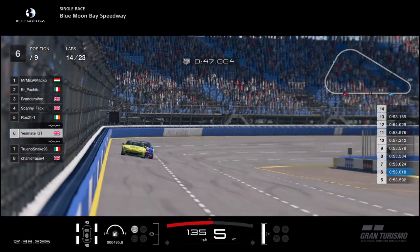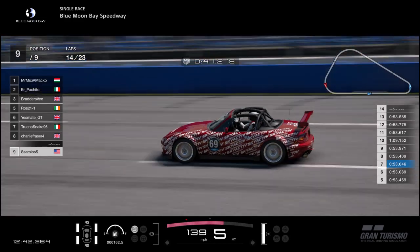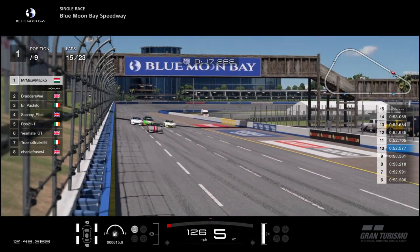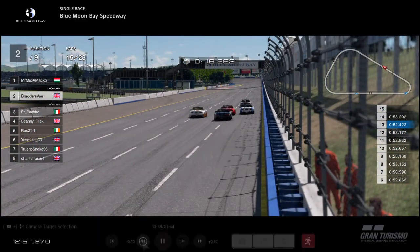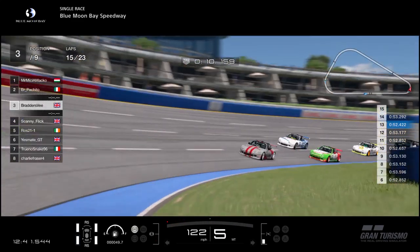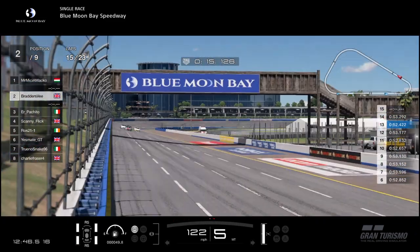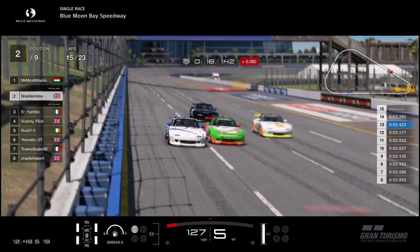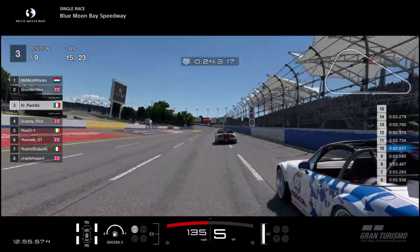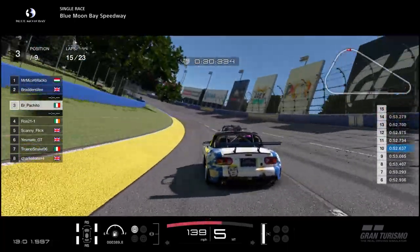Further back, this 3-car scrap for 6th is now changing positions — Yesmate moves ahead of Snake. Sammy is still on his own in 9th and will pick up 2 points if he finishes. Up front, Scanny is out of line and Pakito is out of line too. Let's catch a replay — Braders V has gone to the outside, Pakito was stuck on the inside, and Braders drove excellently around the outside to keep the high line. Does he have enough slipstream from the Hungarian in the lead? They're both fighting for it — going on board, Braders just about pulls ahead and Pakito has now gone from first to third in a couple of laps.